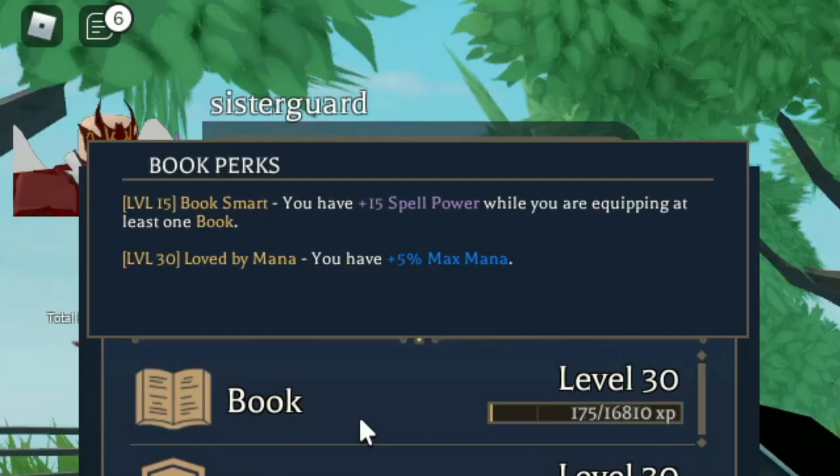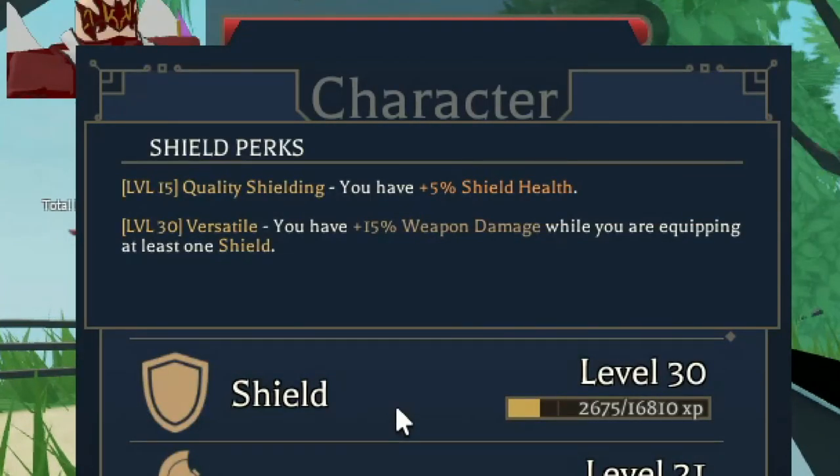The joy of leveling up Book — we'll start with its level 15 perk: when you hit level 15 you automatically get a plus 15 spell power just from using this class, which is kind of nuts. The max mana bonus is also something I absolutely love because it's a universal bonus across all your classes. For Shield, at level 30 you get plus 15 weapon damage when you have at least one shield equipped, which is really good with sword and board or rapier builds.